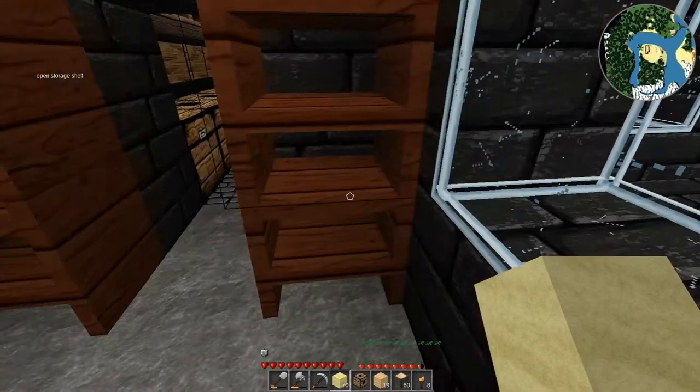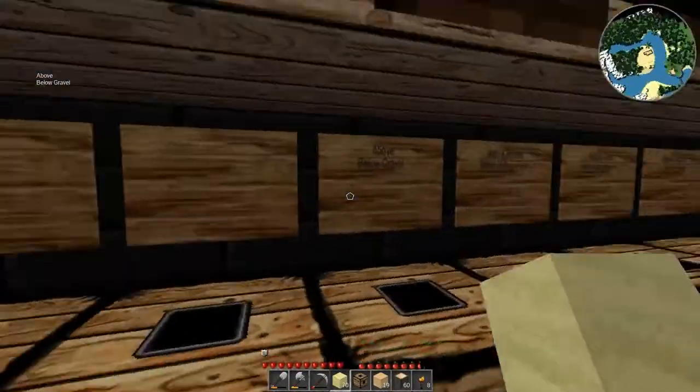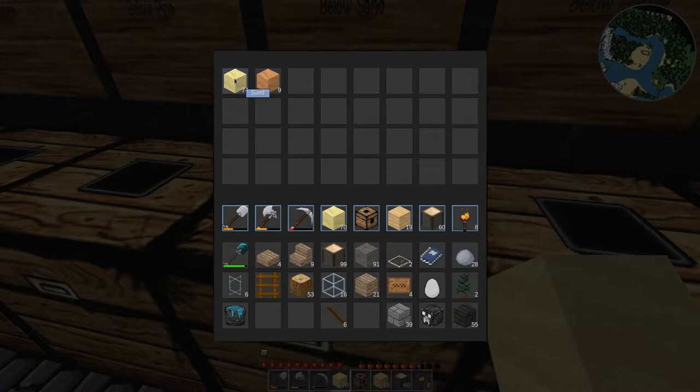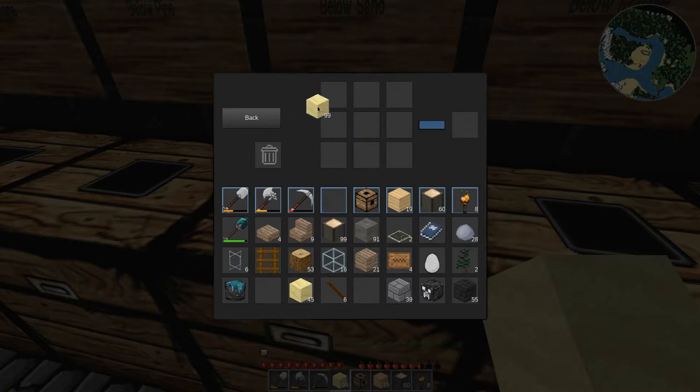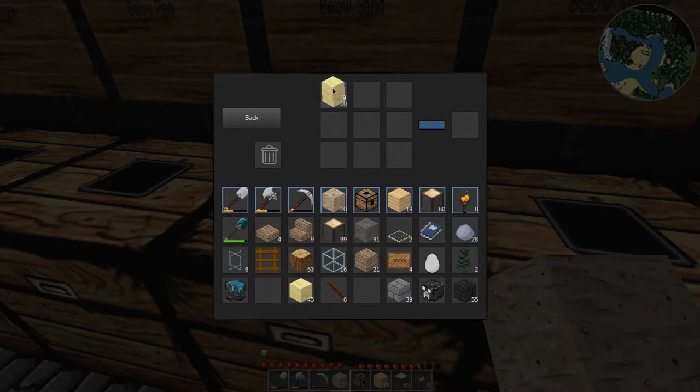Did I ever put anything in these? Evidently not. I'm going to need a lot of sand. Do I have a lot of sand? I probably do — I probably have a chest here full of sand. Okay, maybe it's not quite full of sand, but it definitely has a decent amount. I honestly don't know how many I'm going to need, so let's just start. I don't think that's going to be enough. Well, let's hope for the best — 30 sandstone, are they enough?